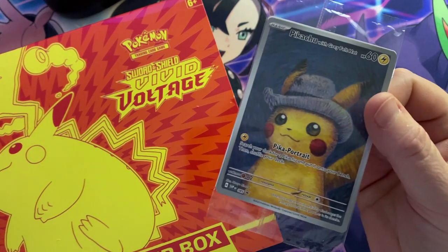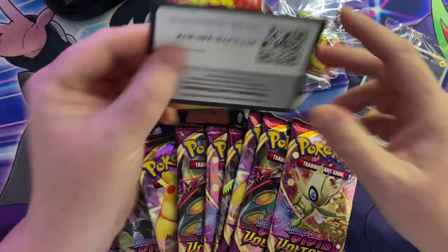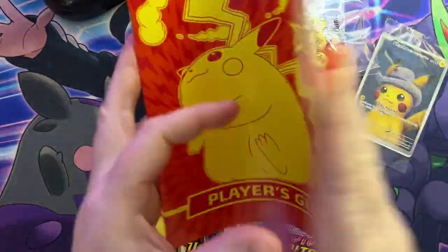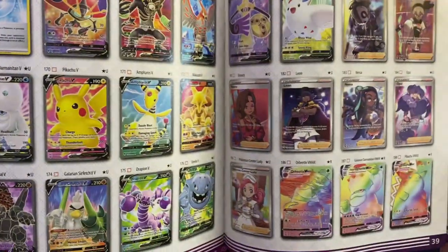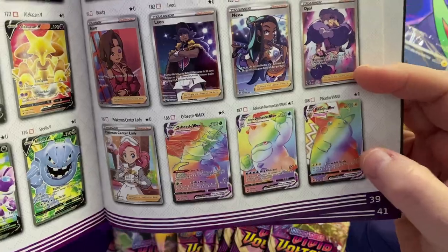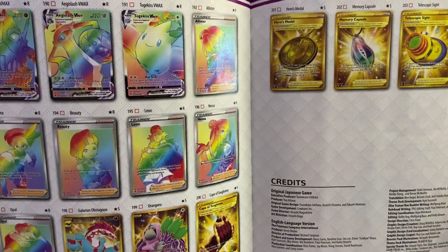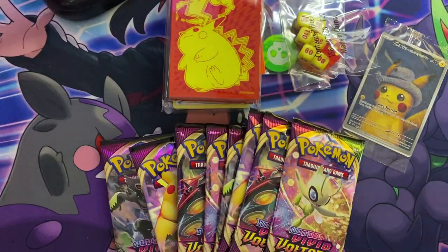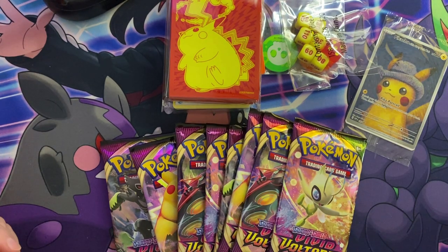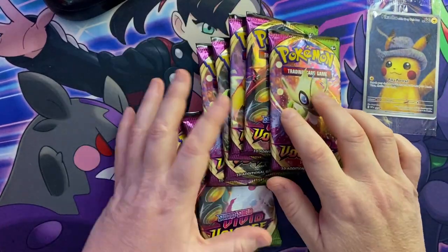This is really why I placed the order. This is going to be a bonus that we're going to open and see if we can make a little bit of headway on our almost complete Vivid Voltage set. The main card we are still looking for and have not pulled from this set is the rainbow Pikachu. There are some others we need, but that's the only really expensive one. Let's get cracking — here's your code.